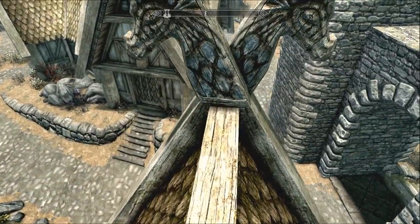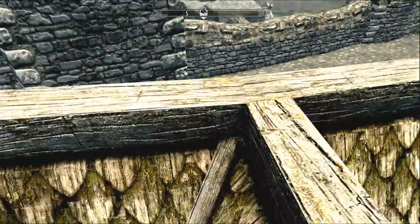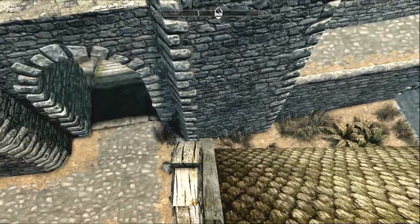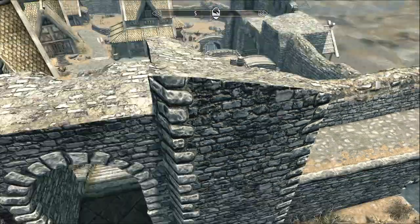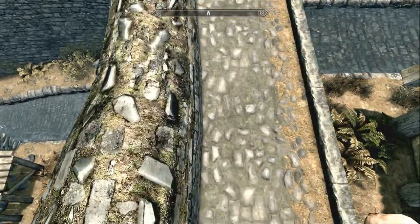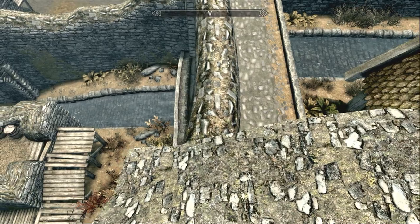Once you're on top of the beam, you're going to want to get up on these dragon heads — this is probably the hardest part, getting on top of the dragon heads. Now that we're on top, I usually recommend going ahead and saving so you don't have to do all that mess over again in case you don't make this jump. Save it right here to save yourself the hassle.